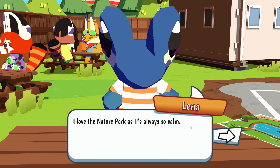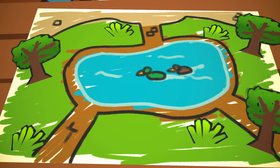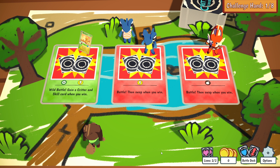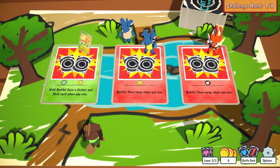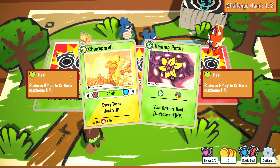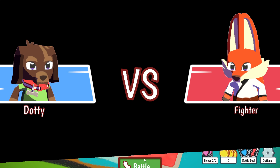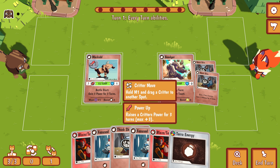We start off and here we are against Lena. This childishly hand-drawn map shows eight challenges in front of us — the eighth being the boss fight against Lena herself. She places three cards in front of us and we pick one route, which shows us which element we'll encounter. We can either battle a wild critter and obtain it, or battle another player and swap cards with them — it's called Isle of Swaps for a reason.